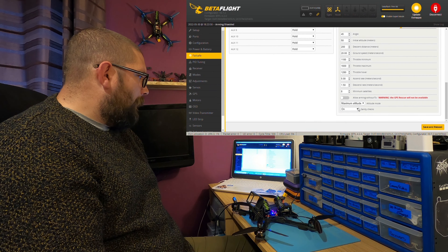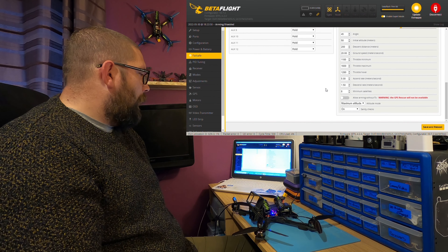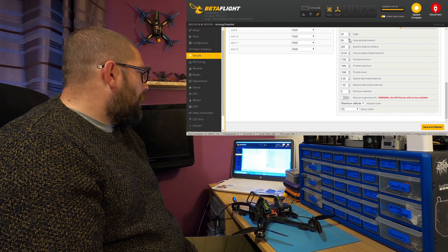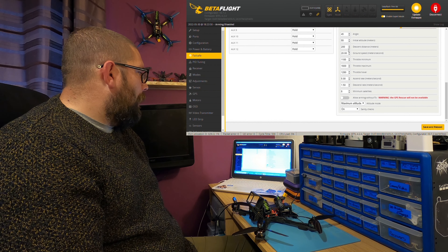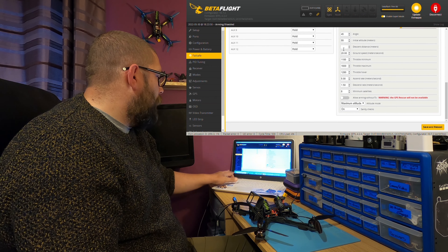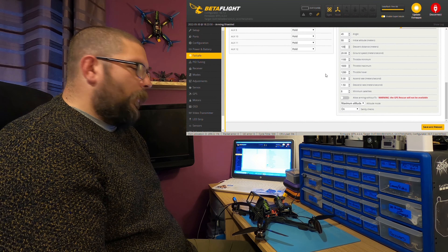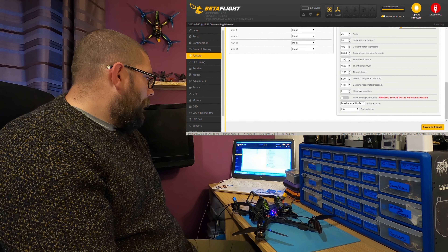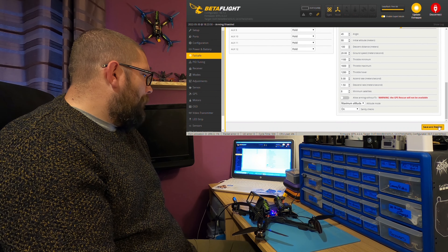What I'm going to do now is set maximum altitude. Now that we've gone through them all, I'll change a couple. I'll change my initial altitude to 55 metres, I'll leave my angle as it is, I'll put my descent distance to 100 metres — like I said I'm not going to actually use this, but my quad won't start to descend until it's 100 metres away. All the other settings we'll just leave as they are for now, and then we'll save and reboot.